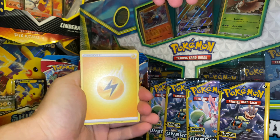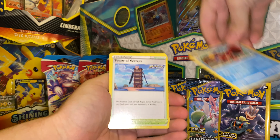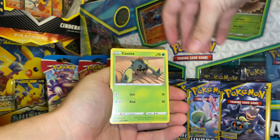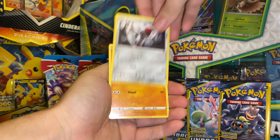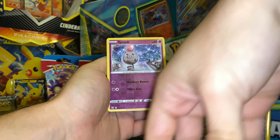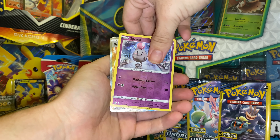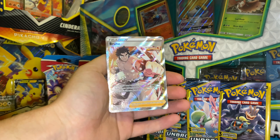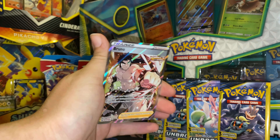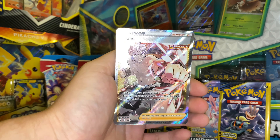We should have our rare in the back. Going in with the electric energy. Tower of Waters, Karina's Focus, Shinx, Cacnea, Pound Word Timber, Tepig Single Strike — and a Bruno Single Strike trainer on the first pack! Bruno Single Strike on the first pack, let's get it!